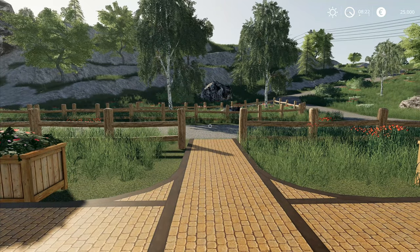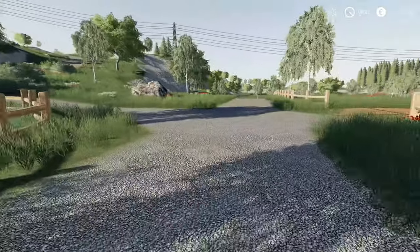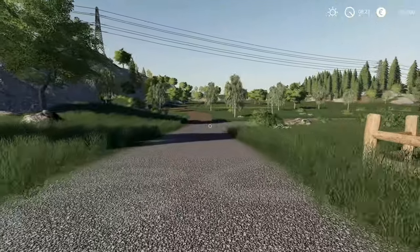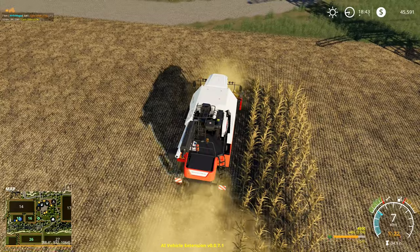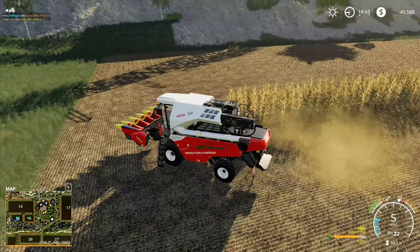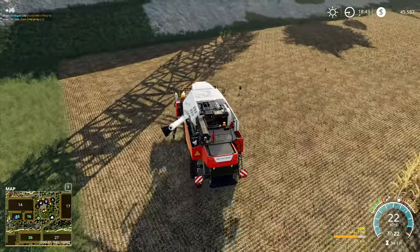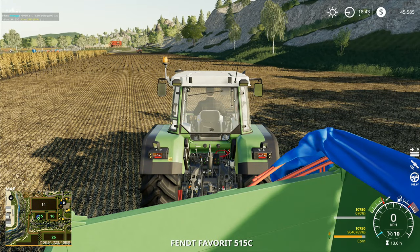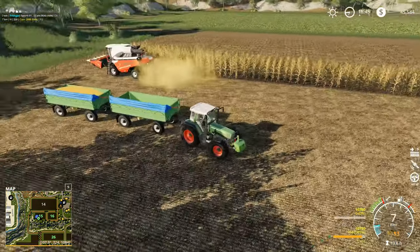Hey folks, it's Frithgar here. Welcome back to Farming Simulator 19 on the Hagenstead map. Let's get back to reliving the glory days. I'm going to stop that one there a second, put the spout out, bring it to here, then go and get this tractor and run down across the field.